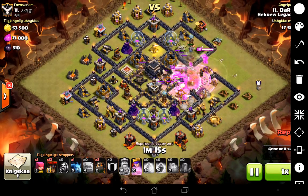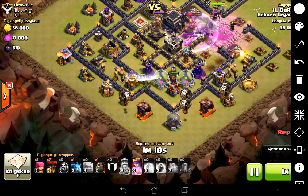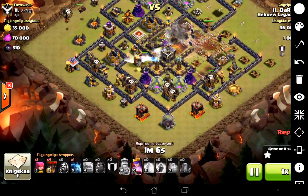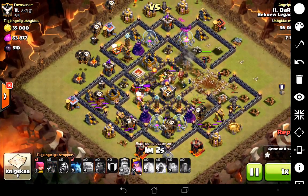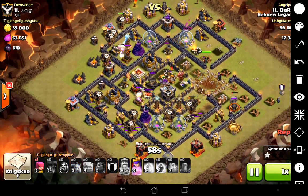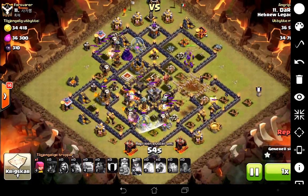Down goes that second air defense, and immediately in go the hounds. We split the balloons up, 2 on each defense. You'll notice I'm attacking directly into a sweeper here, but it doesn't really matter. Because I've separated the balloons out, the sweeper's going to get surrounded one way or the other. So one hound goes down, but I've still got 2 left.